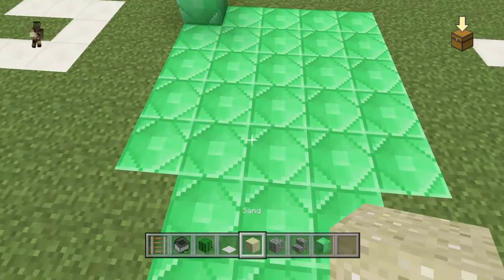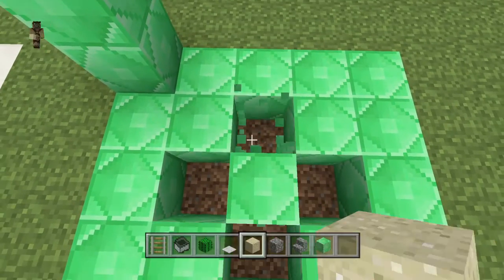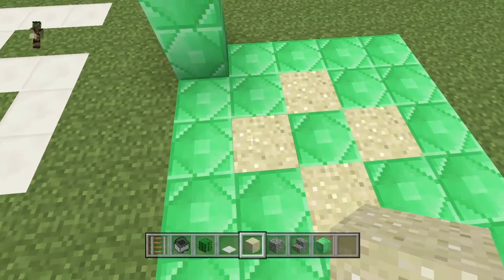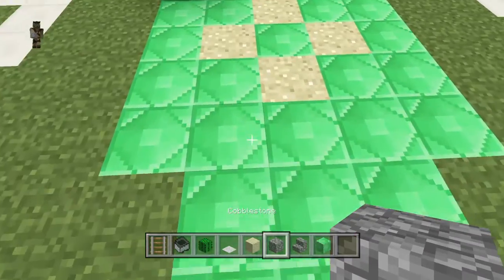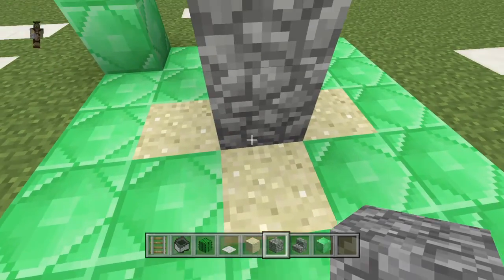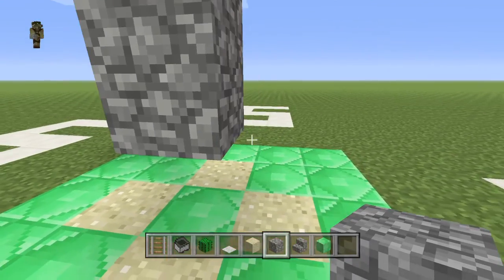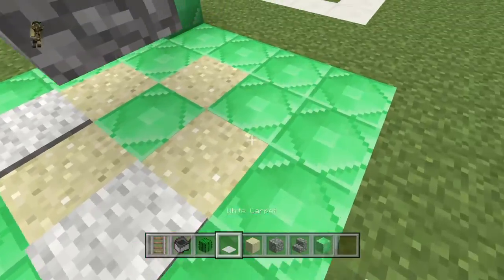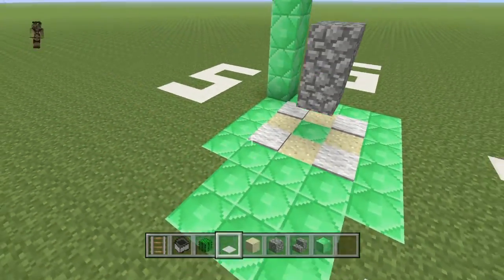You're gonna put your sand down here. It doesn't matter — you can build on the ground or outside; I think outside is better even if it's a bit ugly, because you want it to be efficient. You're gonna break this block because cactus cannot grow next to a block. Then place carpet here — I picked white because it's easy to get white carpet.